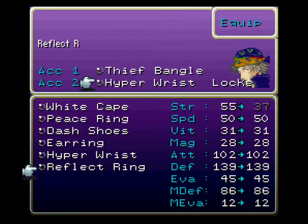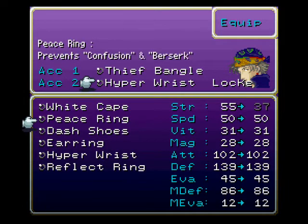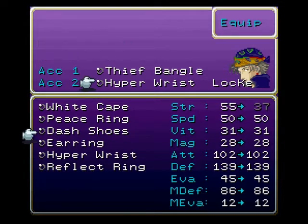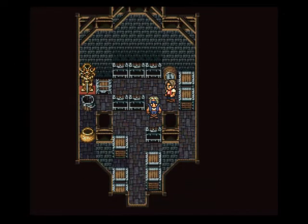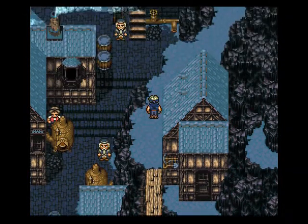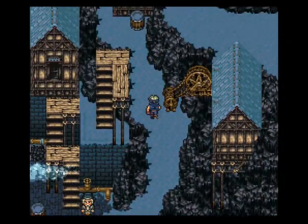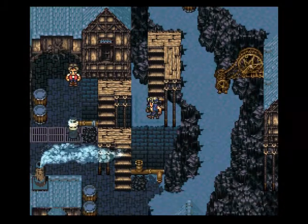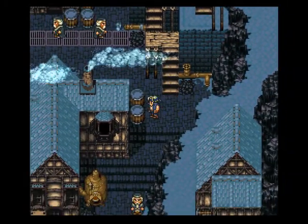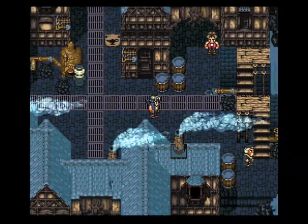We also got a Peace Ring - prevents confusion and berserk. And a Reflect Ring that casts Reflect. Now that we actually have access to Narshe, we can start going to the shops and seeing what they have for sale.